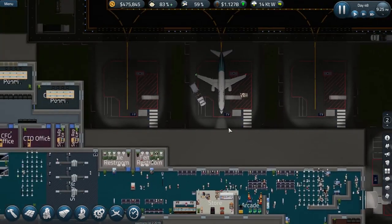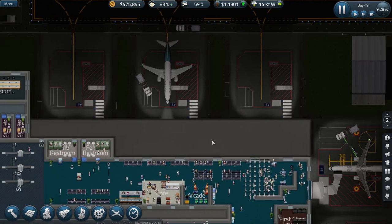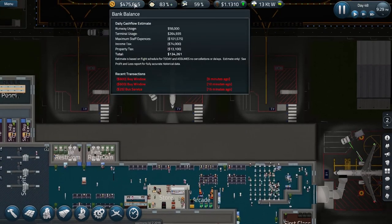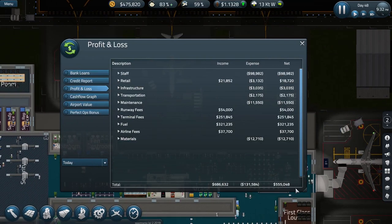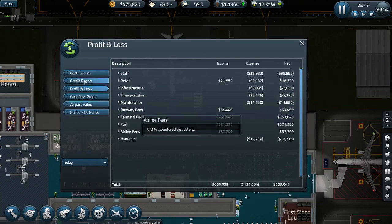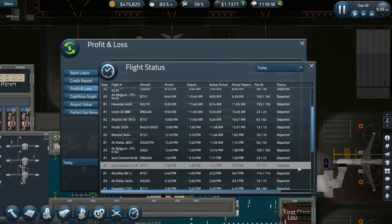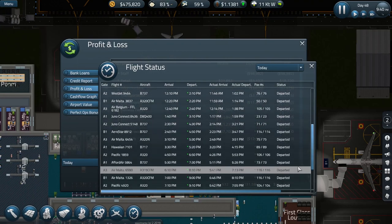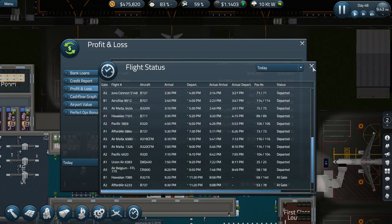The last couple of planes are on gate, unloading and loading as they do. Situation normal. We appear to have recouped all our expenses. A quick look at our profit — we made over 550,000 today. And we are still in line hopefully for our perfect ops again today. Lots of green dots all the way down. The red ones are just because they haven't left yet, but they should be good too.